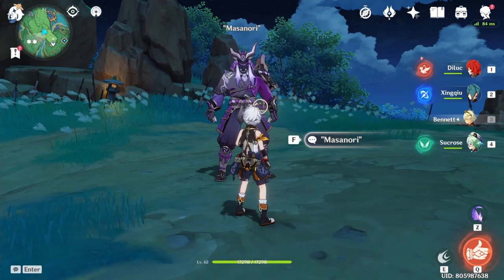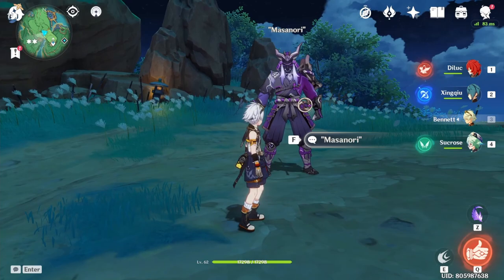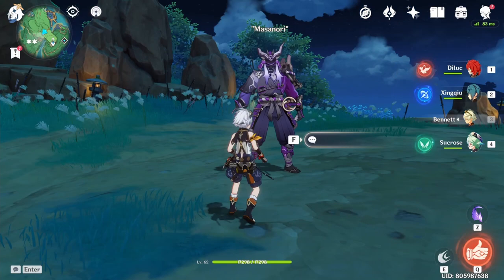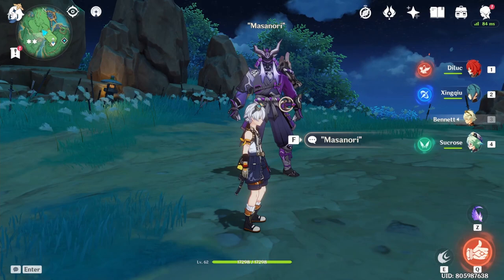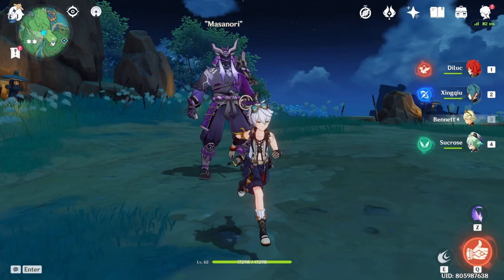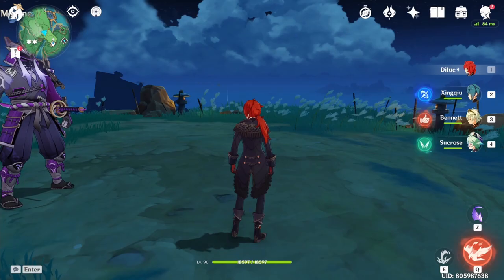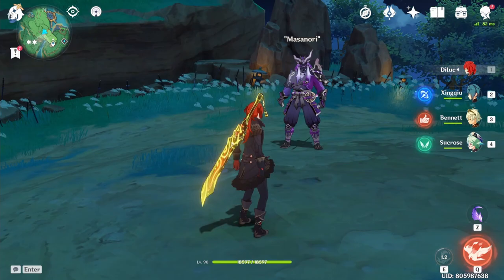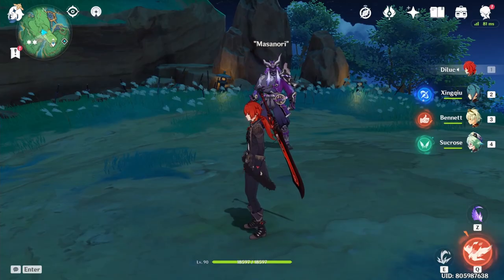This is how you do the rotation with the Sucrose variant. You start off with Bennett — use everything: skill and burst — then swap to Sucrose. It's either a normal attack or elemental skill, it depends, just to swirl the pyro. Swap to Xingqiu: skill into burst, or burst into skill — both are fine. But if you have Sacrificial Sword, especially at high refinements, I suggest burst into elemental skill. Lastly you swap to D-Lock, use your burst, then do one normal attack with elemental skill, then two normal attacks with elemental skill, then two normal attacks again with elemental skill.